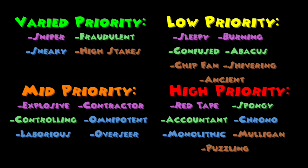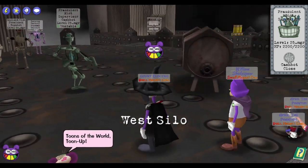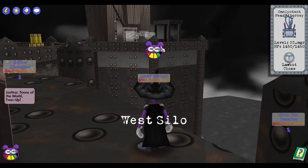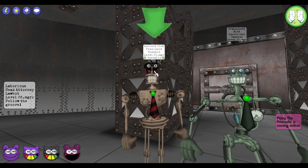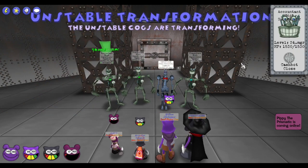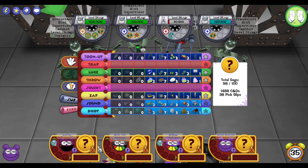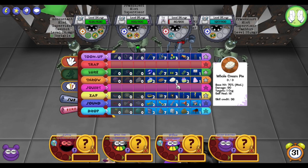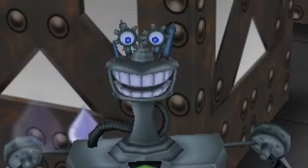Now that we have this priority list, make sure you study up because we're going to completely throw it out the window — now we have unstable cogs. Unstable cogs have a low chance of replacing any cogs in the factory, but there is a highly unstable version of Face the Family where every fight is guaranteed at least one unstable cog. Unstable cogs have twice the amount of HP and at the end of every turn they will transform into a completely different manager. They can turn into any of the cogs mentioned previously with the exception of Explosive, Sleepy, and the Contractor Foreman. In most cases you want to kill these guys last because the stable ones pose more of a threat and are easier to kill due to their relatively low HP values. Just remember to keep track of what the unstable cogs turn into because they might force you to change your initial plan — I'm talking about you, Accountant.